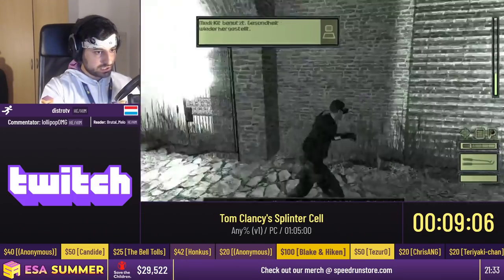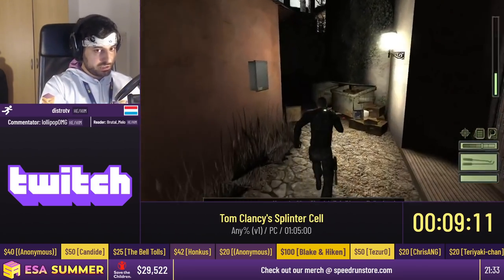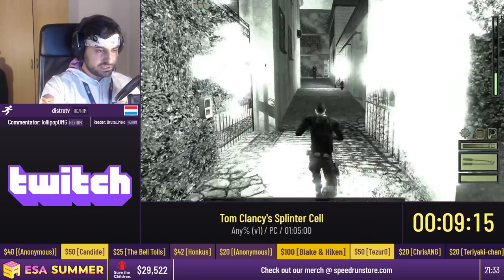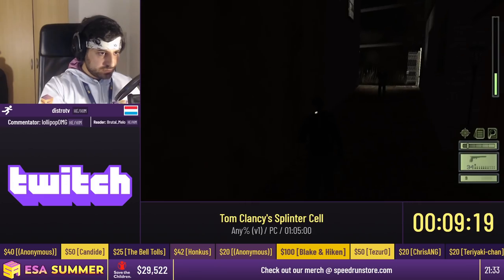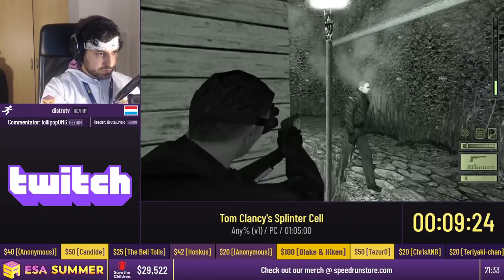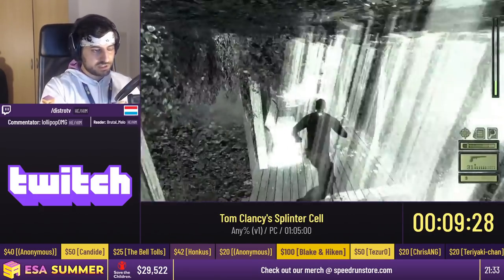There's some crouch glitching so this guard doesn't hear us. A few guards are coming up — the first one will hopefully be AI-manipulated if I'm fast enough and the bullet spread cooperates. I'm going to shoot this light. He saw me, so I have to shoot him. I was supposed to just run past him, but sometimes it just doesn't work — so I shot them instead.